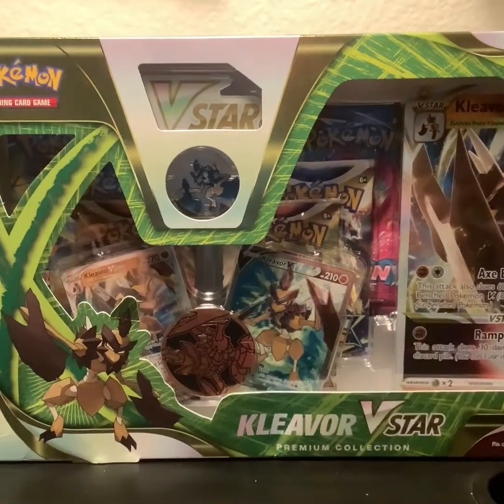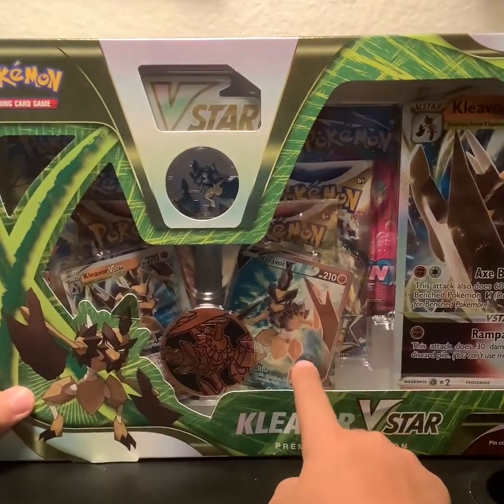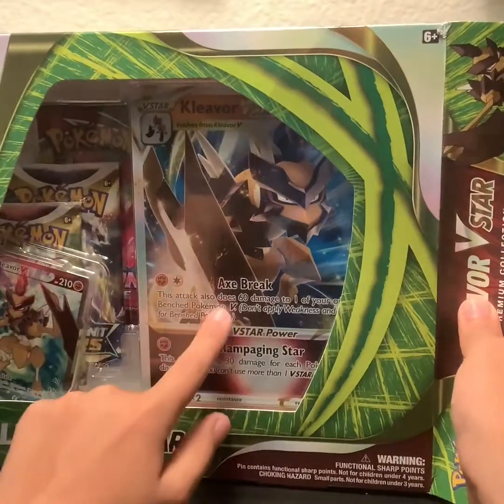Look at this — a Kleavor V-Star box! It contains one Kleavor coin, a Kleavor V-Star, a Kleavor V, a Kleavor pin, and a Jumbo Kleavor card.